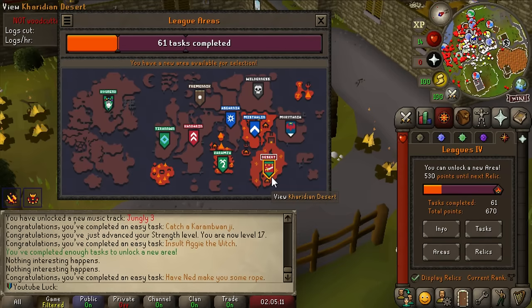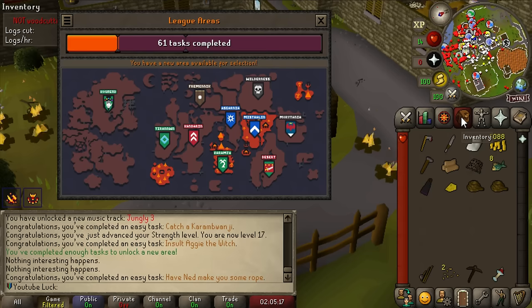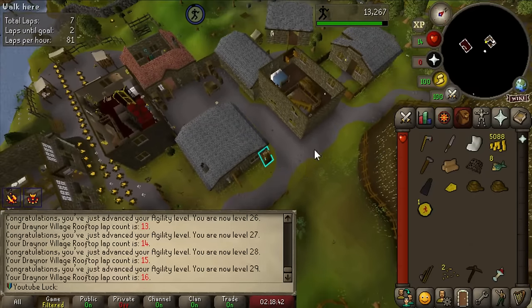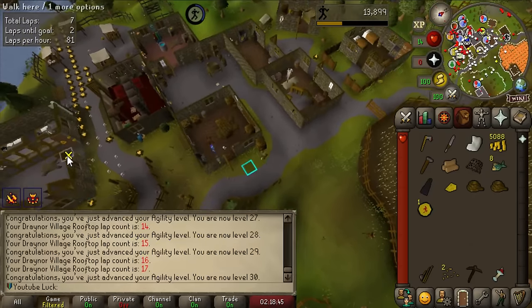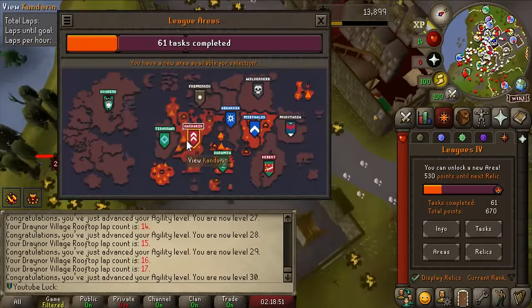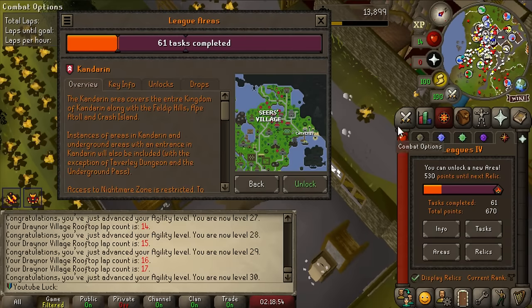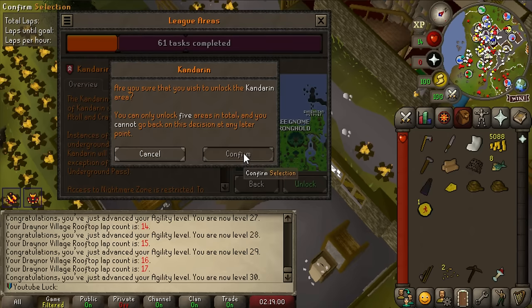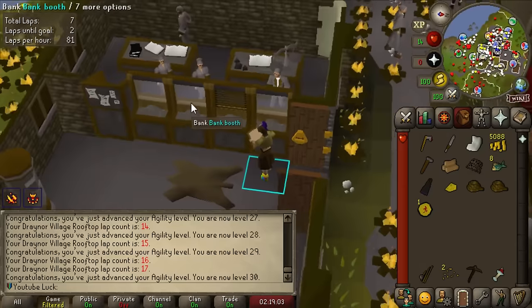This decision is so hard. The areas I'm doing are Desert, Asgarnia, and Kandarin, and I just don't know which one to do first. I was looking through the tasks and they all seem really rough early on, so I guess it's just whatever sounds the most fun. First up is 30 Agility because I decided to run the Gnome Trainer course while thinking, and I think I am ready to make my decision - the first area I'm unlocking is Kandarin.